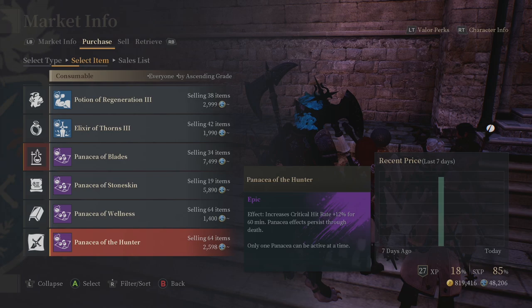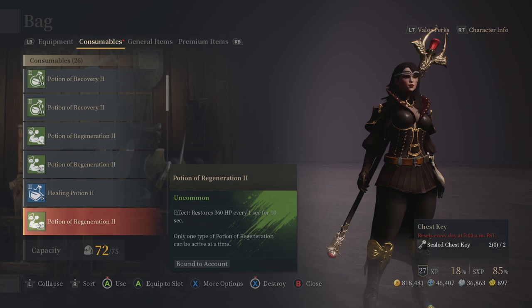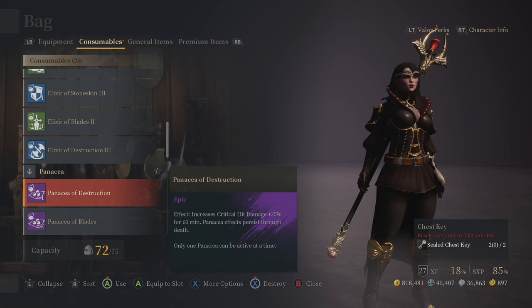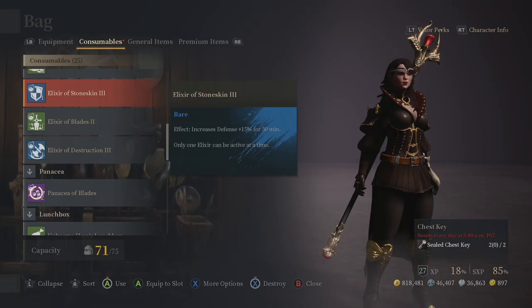Also, be sure to purchase a Panacea that works well with your class. For the mage, I recommend a Panacea of Destruction to further improve your critical hit damage. Purchase multiple Elixirs as chances are you'll die once or twice. Elixirs, unlike Panaceas, do not persist through death. Stoneskin Elixirs might be your best choice because they will give you a bit of insurance for when you get hit.